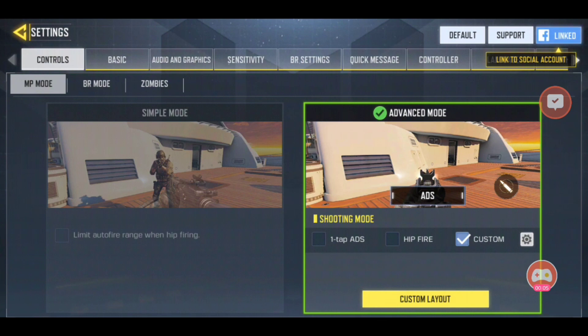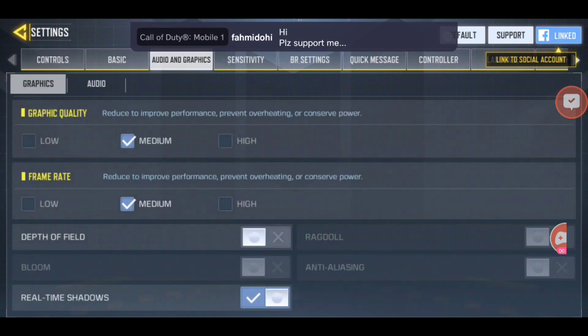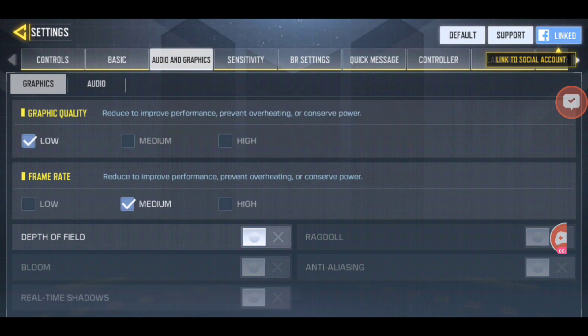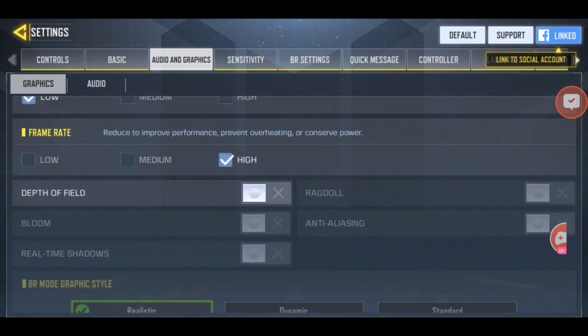The first thing you want to do is go into your settings, then go into audio and graphic settings. When you're there, set your graphic quality to low and set your frame rate to high. You can put it on medium-high or high — I personally like to put my frame rate really high, so just follow along and do exactly as I do.